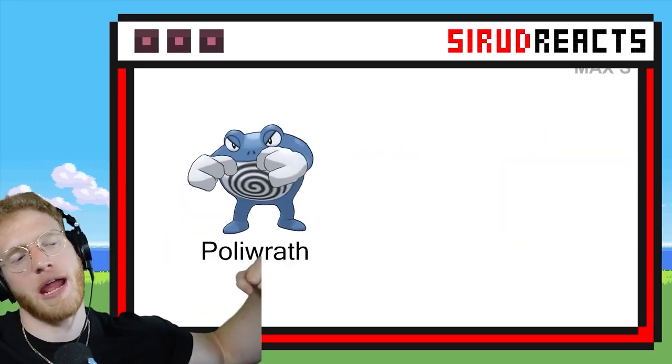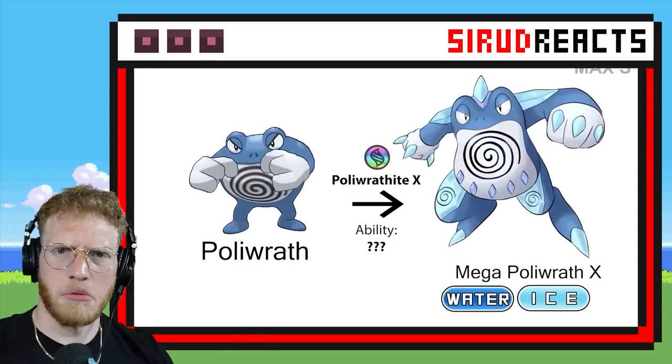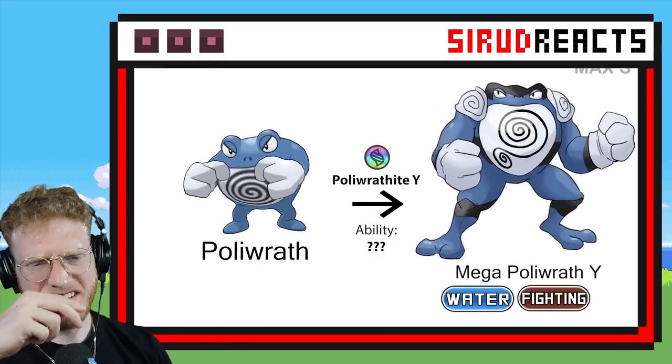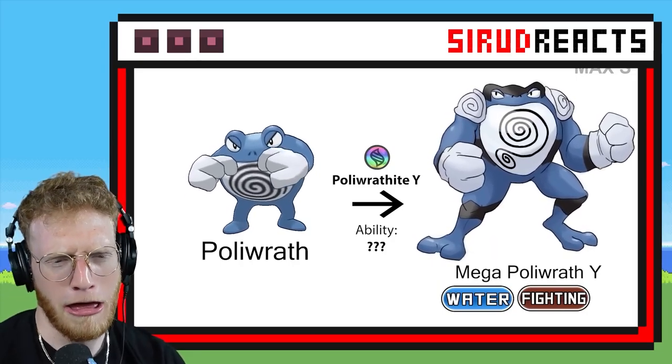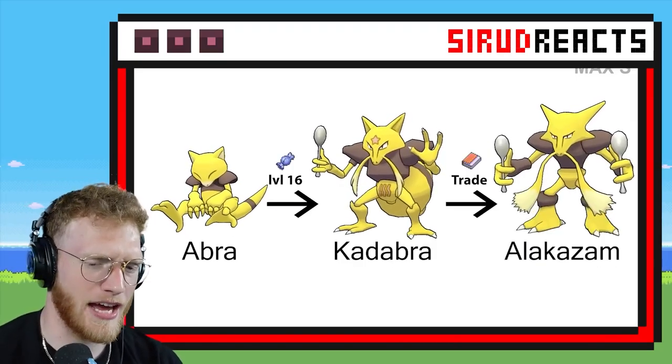Mega Poliwrath — please give me the Machamp four arms. I hate it, I'm not going to lie. I don't like this either — it's legs, they skeeve me out for some reason. It's like too human-like.